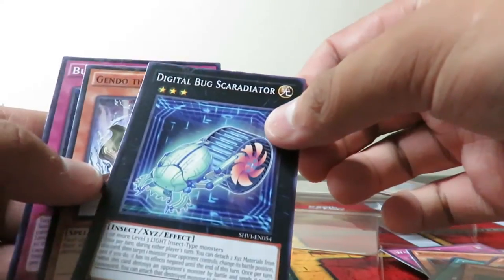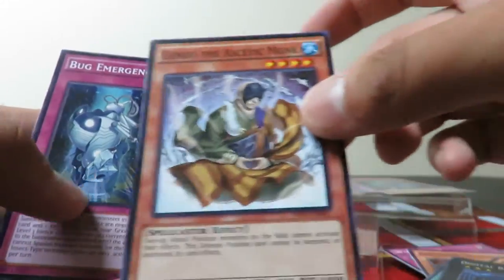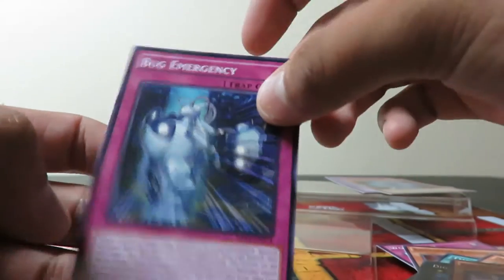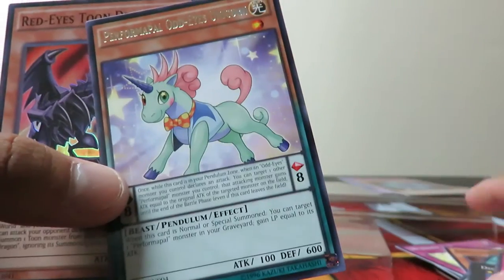Black Wing. We even got the XYZ for Digital Bugs, which is cool. The Monk and Bug Emergency. So yeah, we'll just take a look at these last two for our recap and our beginning two.